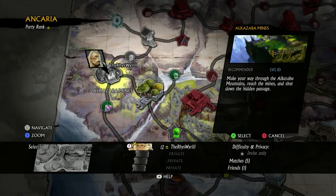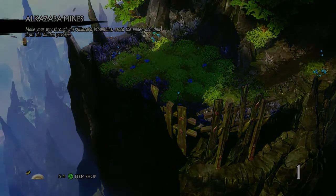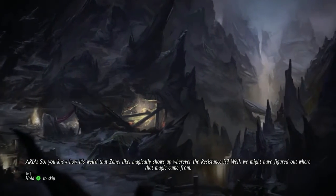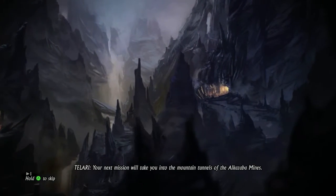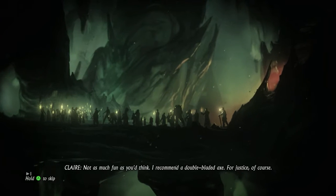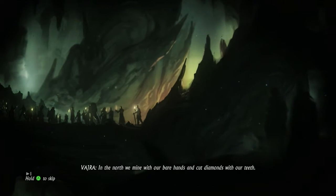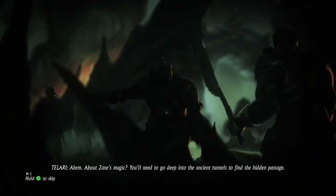On to the next main mission - Al-Kazaba mines. Make your way through the Al-Kazaba mountains, reach the mines and shut down the hidden passage. Easy enough, consider it done. You know how it's weird that Zane like magically shows up wherever the resistance is? Your next mission will take you into the mountain tunnels of the Al-Kazaba mines. Do we get to use a pickaxe? I recommend a double-bladed axe - for justice, of course. In the north we mine with our bare hands and cut diamonds with our teeth.